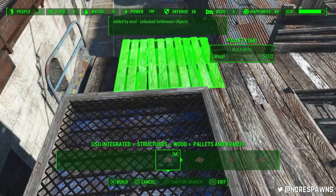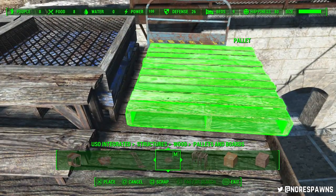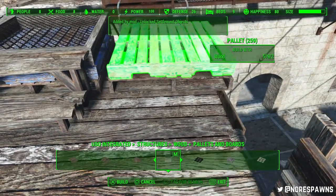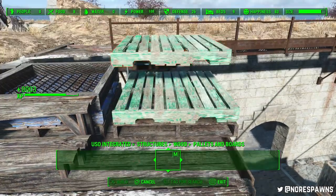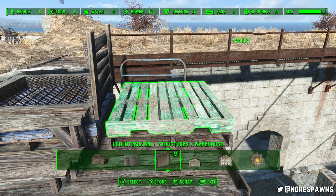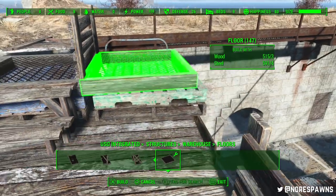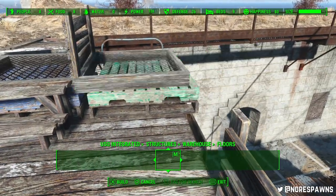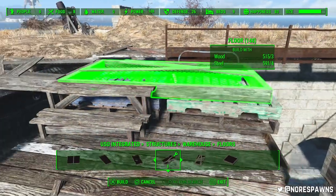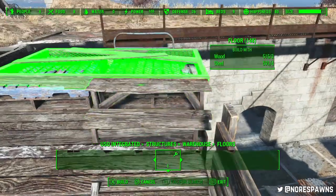So this build is a sort of apartment block or block of flats. Not really a block, actually — that's a very misleading title. It's basically flats, effectively, in the castle for people to live. But this build will work really well in any area like the castle, or the place I was thinking of was Hangman's Alley especially.